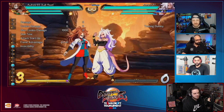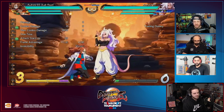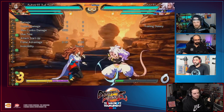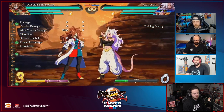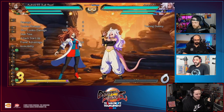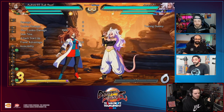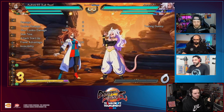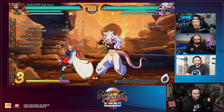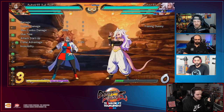Moving on to the medium buttons - these are two-hitting buttons. The 2M is two-hitting, second hit at negative four on block. The first hit doesn't go that far range-wise, but it is eight-frame startup which is pretty crazy. It looks like Android 16's 2L in terms of the second swing looking bigger than it actually is. You can do a high/low 50/50 with the 5L mid screen, or use the 2M as a starter. The 5M - all these buttons are minus four on block.